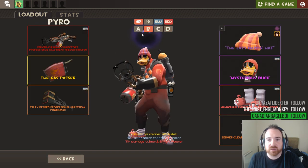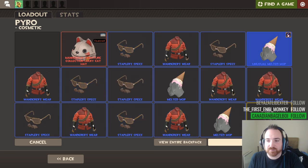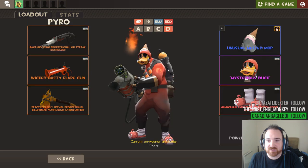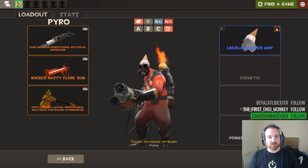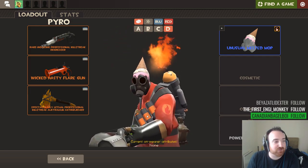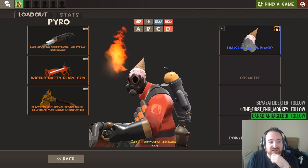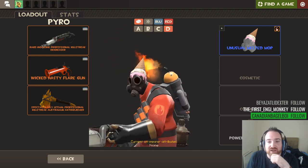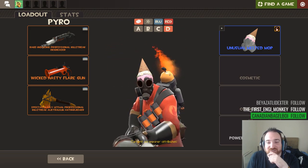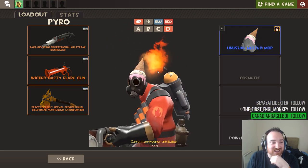Let's find an empty locker... none of them are empty. Okay let's put it on this one. Melted mop - there you go. I'm going to remove the other cosmetics so we can see it properly. It's melting because of the orbiting fire - it's themed, that's the theme. That is going to be worth a billion keys - that's what I'm valuing it at right now. That's a pretty nice hat, I like it. I'm happy with that unusual.